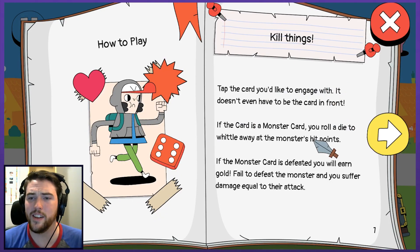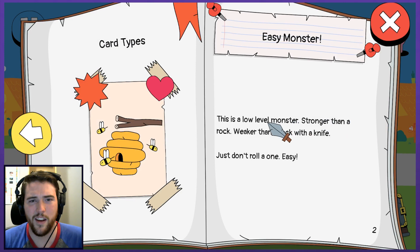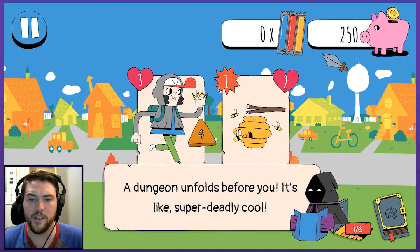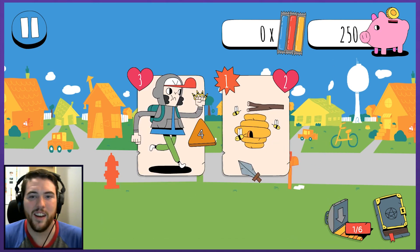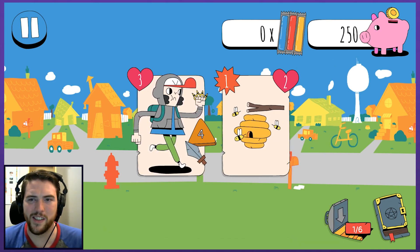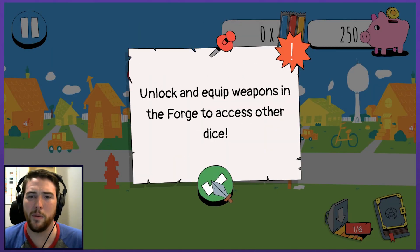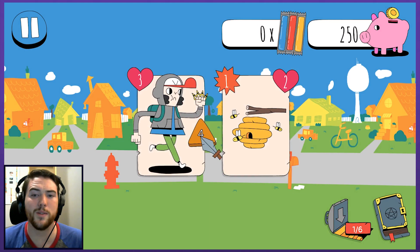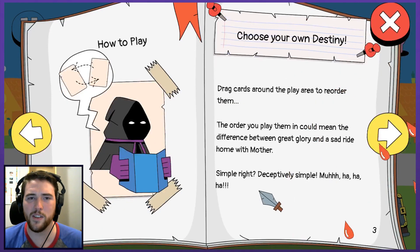Tap cards to interact — doesn't have to be the one at the front. It almost seems like playing a version of Munchkin; it feels a little bit like it. A dungeon unfolds before you — it's like super deadly. So this is me, my first card. I am a card as well. Unlock and equip weapons in the forge to access other dice. I only have a D4 right now I think is what it's saying. I rolled a 4 so I'm all set.